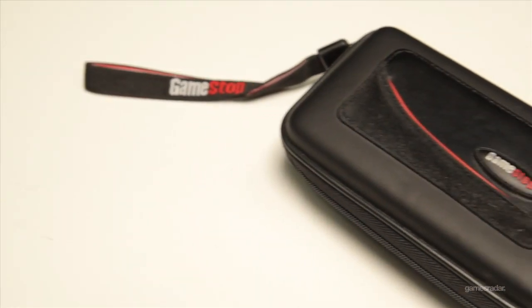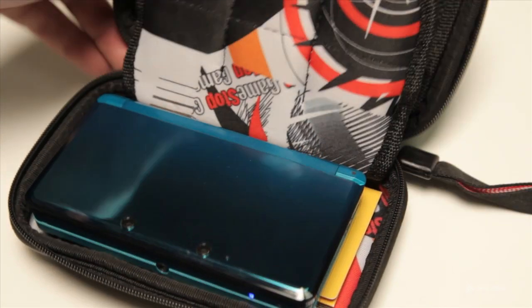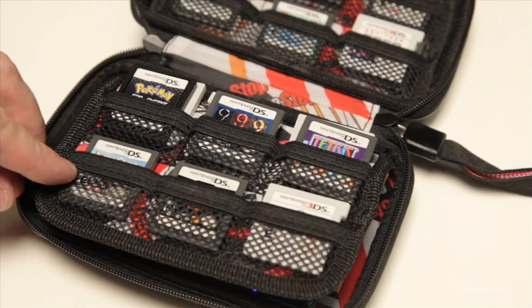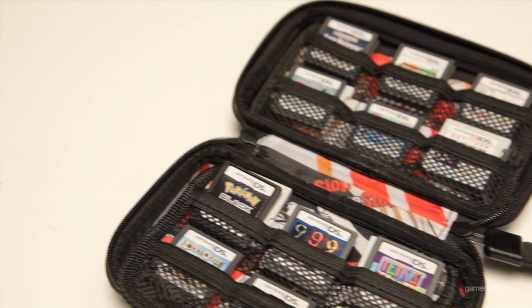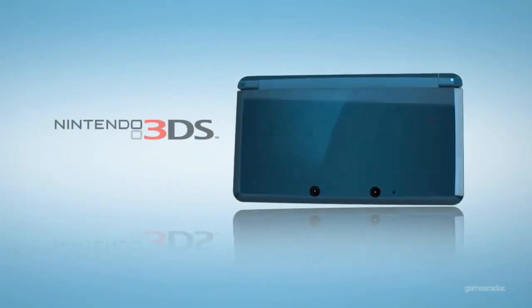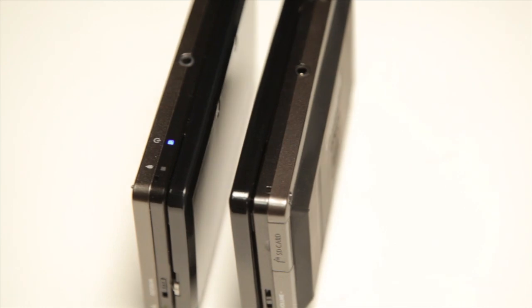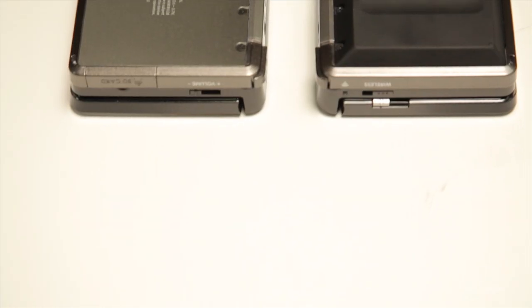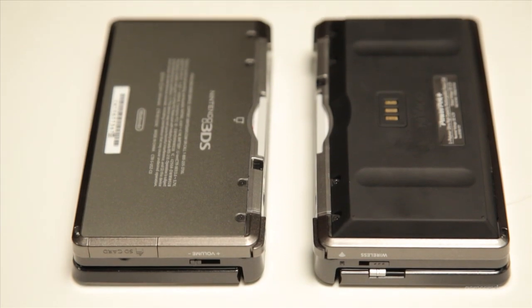You'll need a carrying case to protect your new investment. Most of the office transported their handhelds into DS cases, including this one, which allows you much more space for cartridges than many of the 3DS-branded choices available. While the 3DS does many things wonderfully, its battery life leaves much to be desired. Nyko's Power Pack Plus accessory adds nearly double the battery life to your handheld.